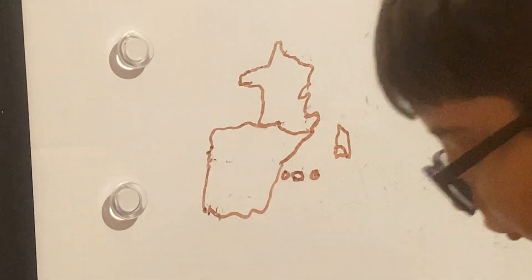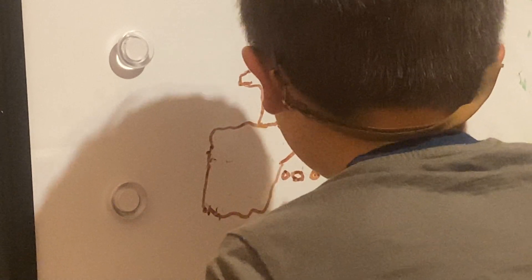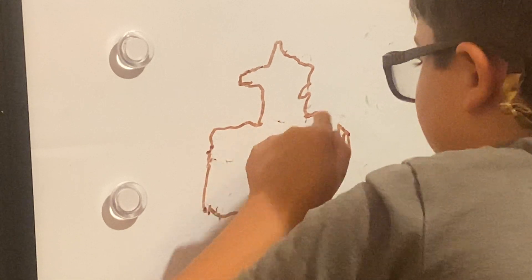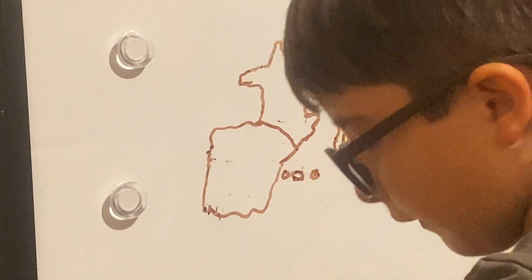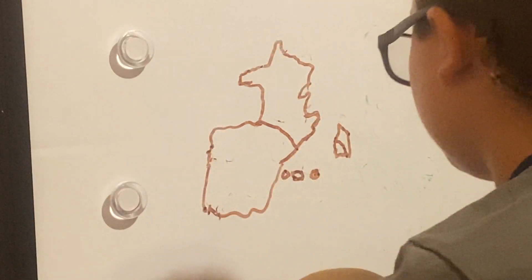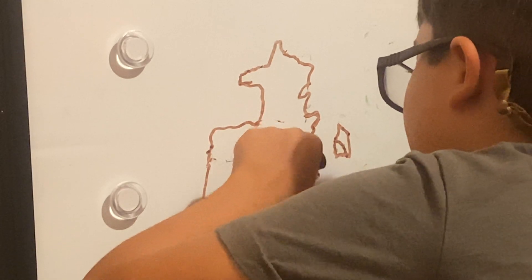Spain was continuing to attack Corsica big time — Spain is more powerful than Corsica. Meanwhile, France was continuing to make a maneuver into Catalonia until France gained all of it. Spain then started to focus more on its mainland, so Corsica decided to risk it and take a little more land for its mainland.